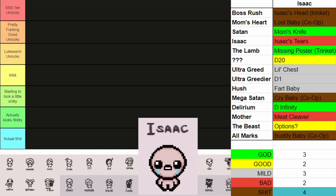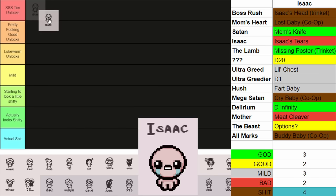Starting off with Isaac first, Isaac has some pretty good unlocks. He has Mom's Knife, he has the D Infinity, and I also marked Missing Poster as a God tier unlock. You may be saying Missing Poster isn't really good except for unlocking the Lost — well, spoiler alert, the Lost has some pretty fucking good unlocks, so getting him earlier would be better. With those three items, Mom's Knife being an instant run winner and D Infinity basically doing the same, it's pretty fucking good. He has some mild ones: Little Chest, Fart Baby. Other good unlocks like the D20 and Options are amazing. D1 arguably I should have put a little higher — I'm not going to change it because I'm lazy. But Isaac, pretty fucking good.